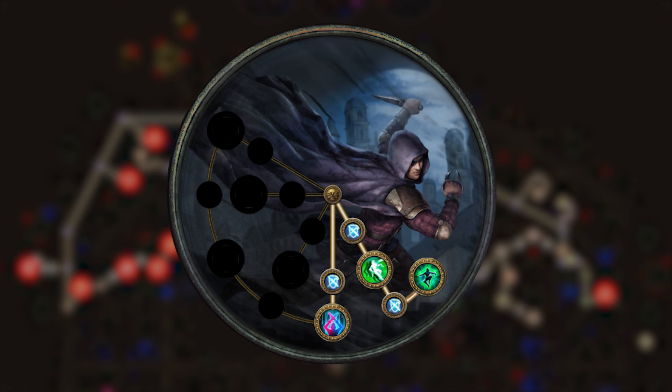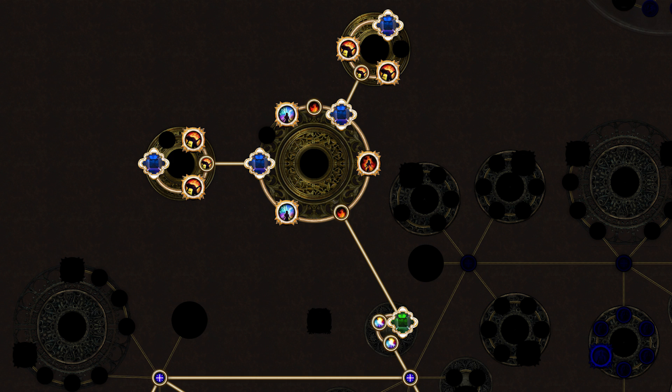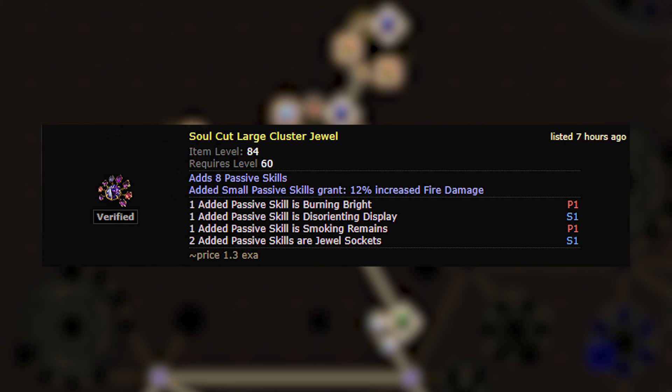For your next two lab points, grab Ghost Dance and Escape Artist. At this point you should be getting into maps, so it's time to start socketing in some Cluster Jewels. You'll want to start in the socket in between Avatar of Fire and Minion Instability. Your first Cluster Jewel should be a large one, ideally with 8 passive skills, 2 jewel sockets, and 3 beneficial notables such as Burning Bright, Smoking Remains, Widespread Destruction, Prismatic Heart, Disorienting Display, or Doriani's Lesson.